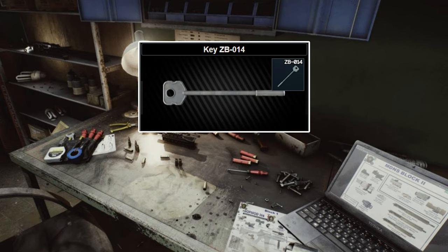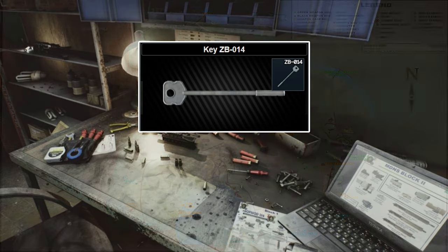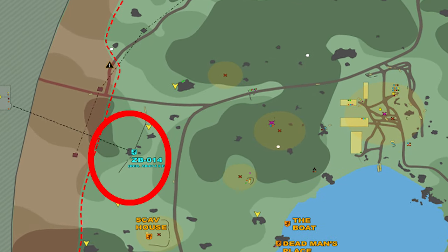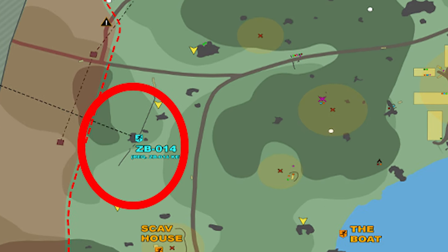There is one specific area in Tarkov where 60-round mags have a chance to spawn. You'll need the ZB-014 key for the Woods map. Head to the west side of the map — there's an extract there that is sometimes open, indicated by green smoke. Either way, we're going to go down there, open the door, and there is a chance for one to spawn.